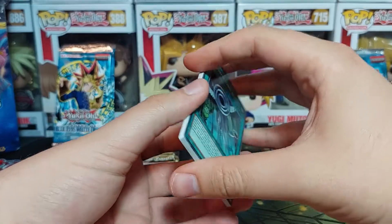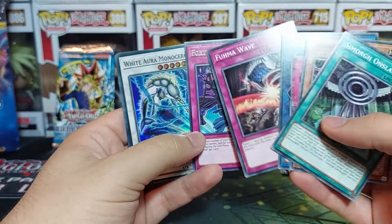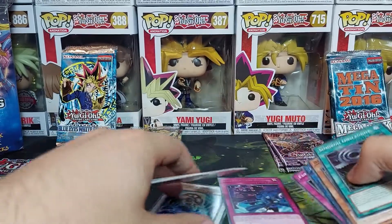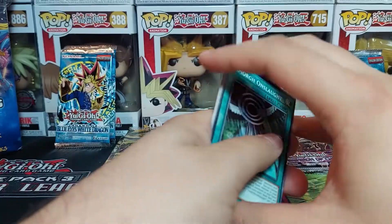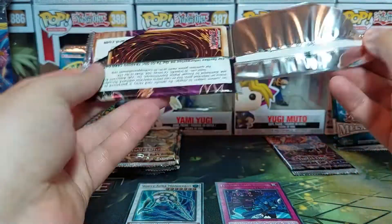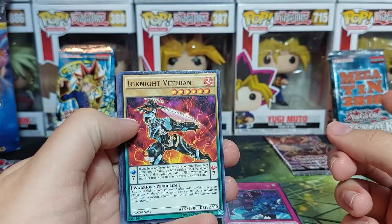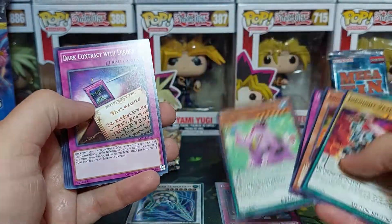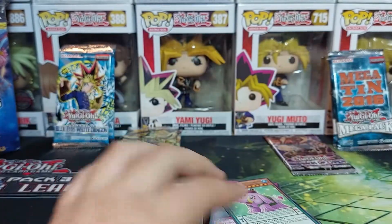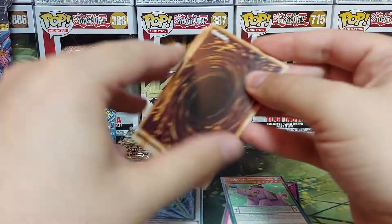This is a Euro print — interesting. I'm gonna open everything. Usually I'd like to keep older packs sealed, but these are 2017 reprints, so I'll just open everything. The rare was Fortune Lady Rewind and White Aura Monoceros Super Rare — nothing great in our first pack, but that's what happens. Dimension of Chaos, a North American print — this set was not guaranteed a foil — and we don't get anything. We got a Performapal Plushfire, which is interesting, and a Performapal elephant thing as our rare.